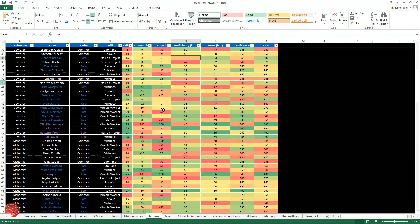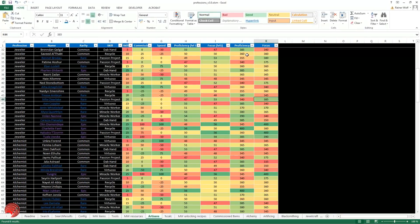Some other data I've been gathering is how much the artisans have at level 70. I've been leveling up a lot of my artisans — it's a lot of work — and as you can see they go up to 400, but they never have 400 in each stat. Combined with the forge hammer, they will have either 1,000 focus or 1,000 proficiency maximum.